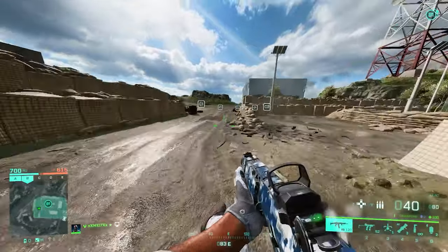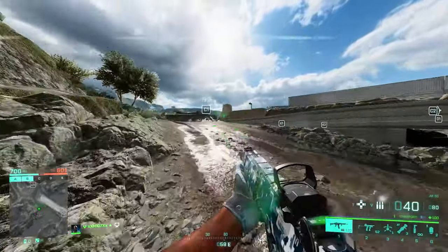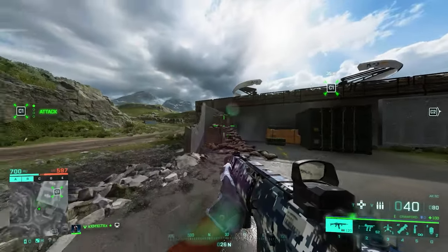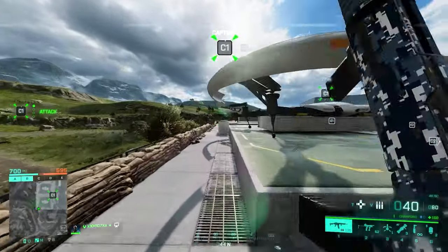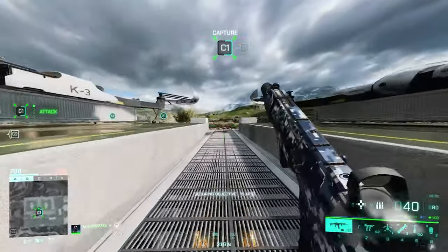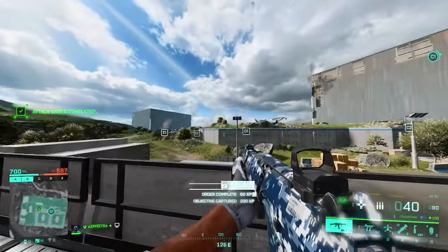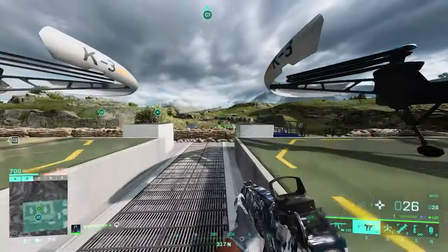Now let's look at C sector where the real action is — starting with C1. C1 is actually a very simple site despite being huge. Not a lot of people know this, but there's a very easy way to get into the site as soon as possible and have a height advantage instantly. The only thing to know is that when you're attacking the site there might be people spawning from behind those containers and even from behind that hill, so they can cut you from above. You're literally in constant danger from any direction.